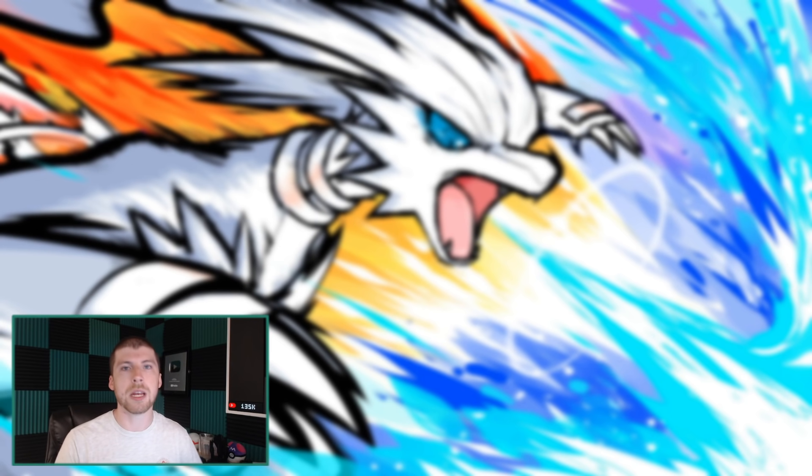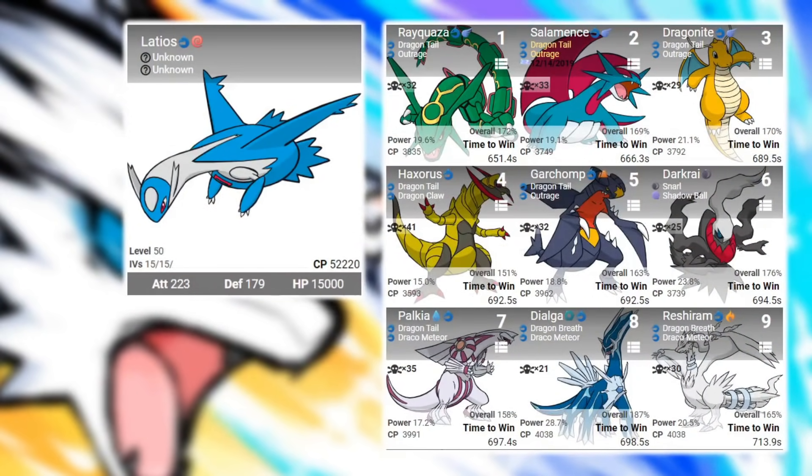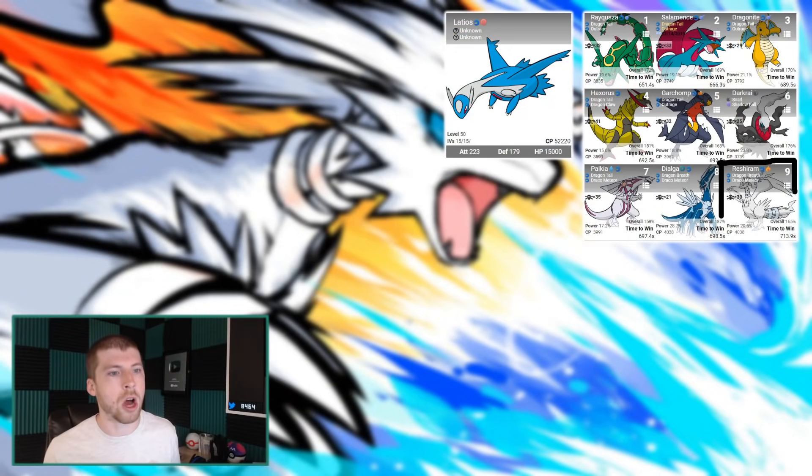Taking a look at some of the raid results from the Dragon typing, it's going to be a little bit more disappointing. It was actually very difficult to find Reshiram in like the top 15 going up against really any of those dragon type Pokemon. When we go up against Dialga, we finally find it at the number nine position. It has Dragon Breath and Draco Meteor, which is a bit of an issue from the raid side. And it does have a slightly different typing, so some moves could end up hitting it differently than most dragon-flying counterparts.